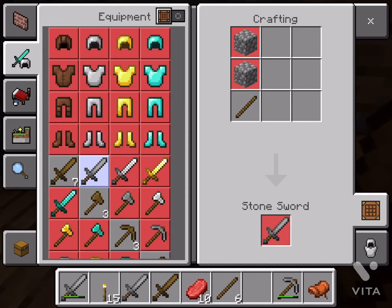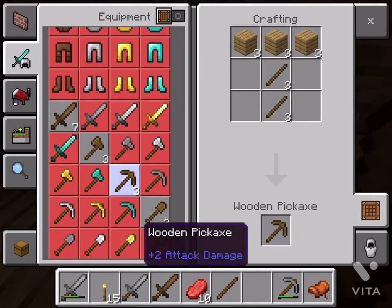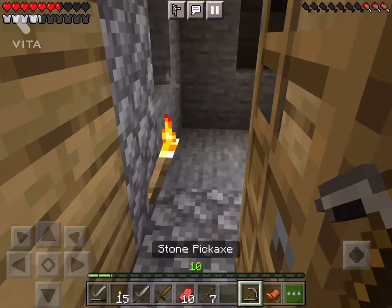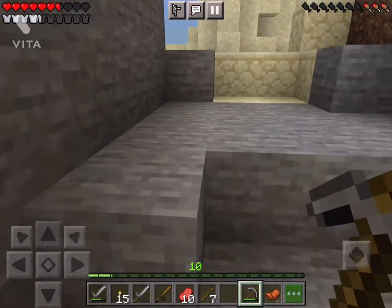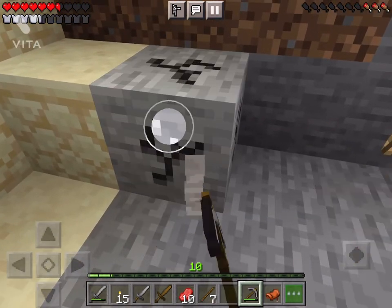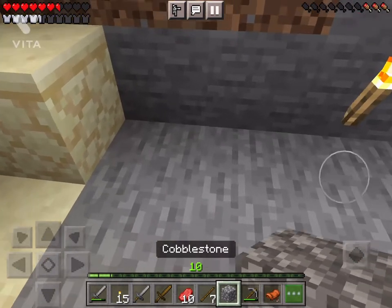Second, you might want to build a cobblestone sword. Finding cobblestone is really easy — you'll need a pickaxe. Any pickaxe will work. Some of these cobblestones won't look like cobblestone at first, but after you break it down it actually looks like cobblestone.